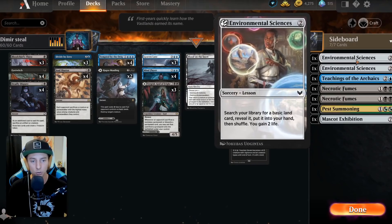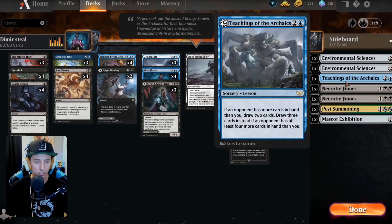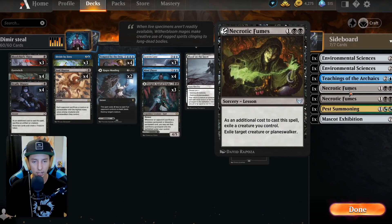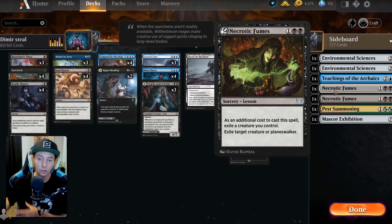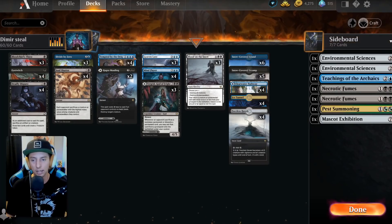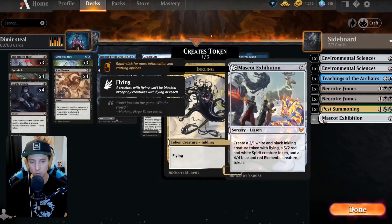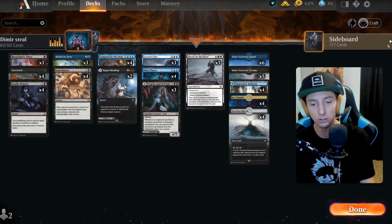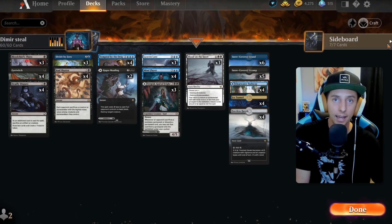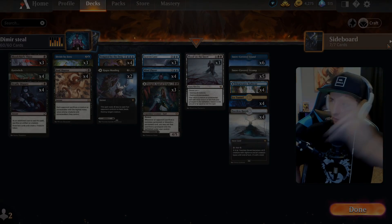For the sideboard: two Environmental Sciences to fix mana, one Mascot Exhibition to finish the game. We have one Teachings of the Archaics for card draw, two Fumes which can exile one of their creatures to kill another — not ideal if it hits our own creatures but useful. Pest Summoning is another great way to sacrifice to a Dispute or block and gain some life. A lot of really nice synergies here. Stay tuned for the gameplay footage and we'll come back for some final thoughts.